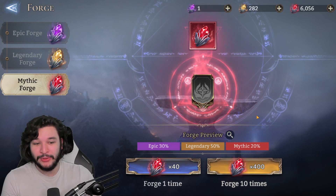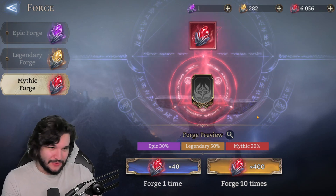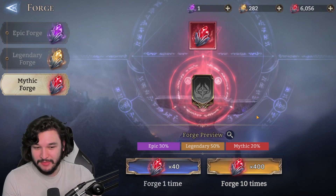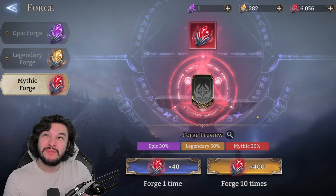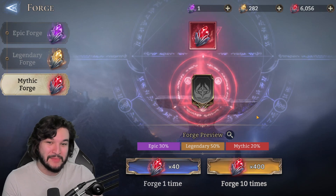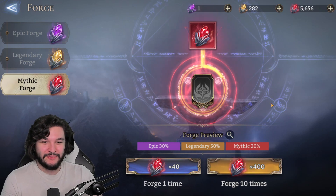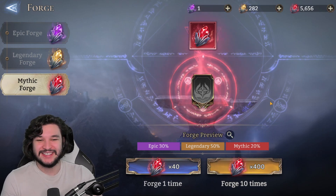There's a 20% chance to summon a mythic every single pull, so every 10 pulls ideally gives us two of them — though it definitely doesn't work that way. We have 150 summons, which means we should get around 30 mythic artifacts. Let's not waste any more time and go for our first 10-pull.